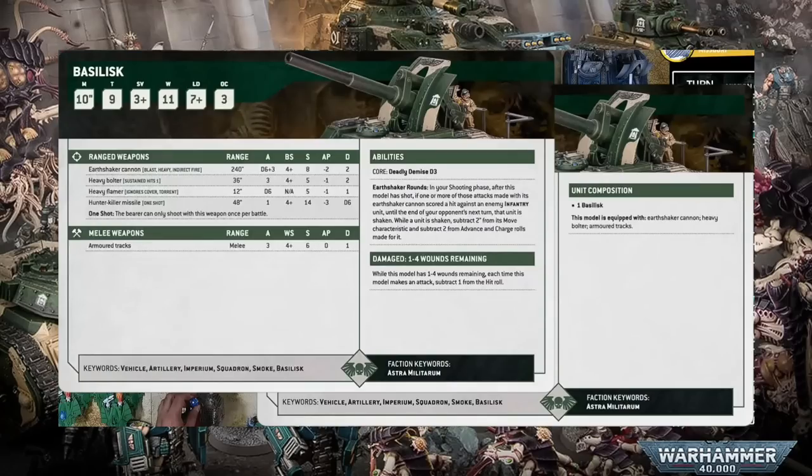By having good toughness, a decent amount of wounds, and a good save, it makes the Basilisk more resilient to counter-battery fire. For example, the Space Marine Whirlwind and Tyranid Biovore — both classic artillery units for their respective factions — are only going to wound the Basilisk on a 5+. But let's be real — we're not taking the Basilisk for its defensive stat line. We're interested in the big cannon sticking out of the front of it: the Earthshaker.